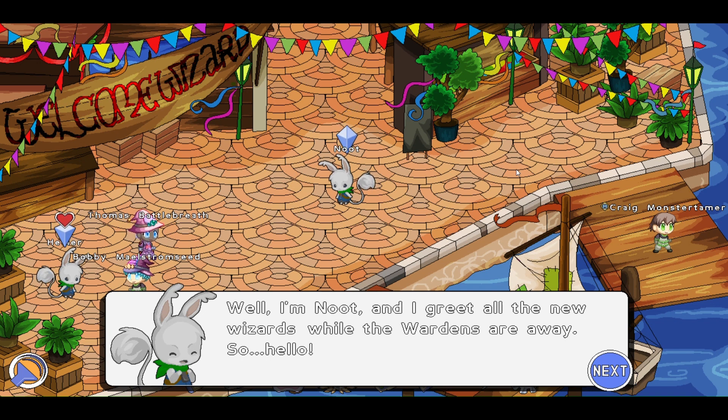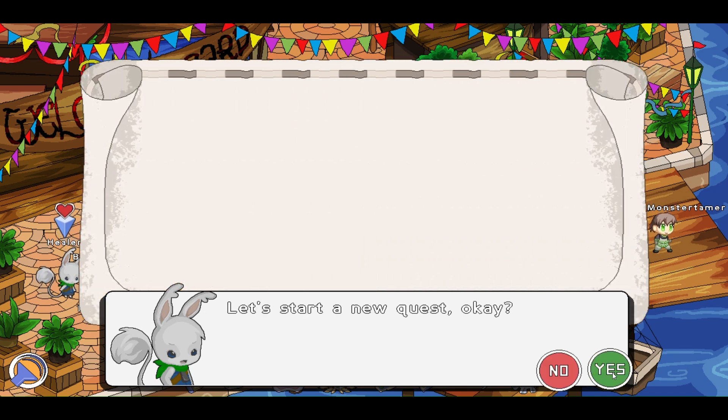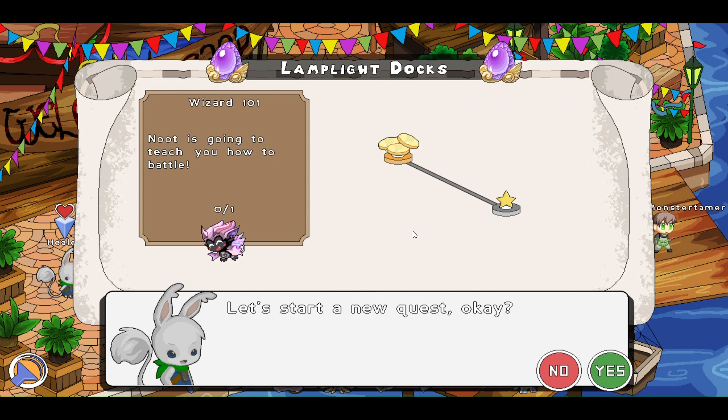Before you leave town, every wizard needs to learn how to battle and earn stars. Okay. Let's start a new quest. So these quests here — this is what the questing looks like. There aren't actual environments in this. Newt is going to teach you how to battle. Yes.